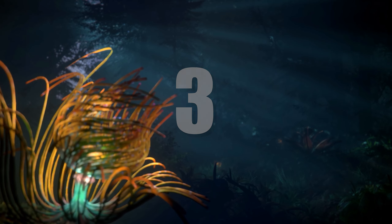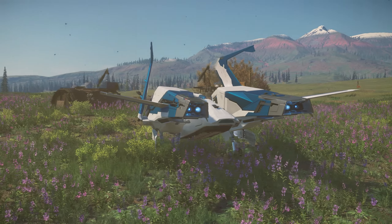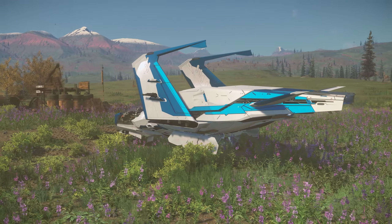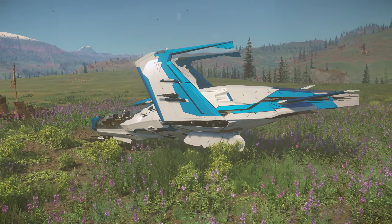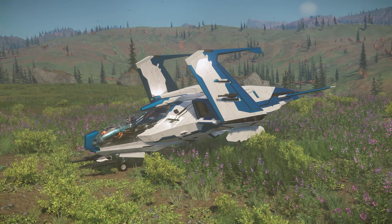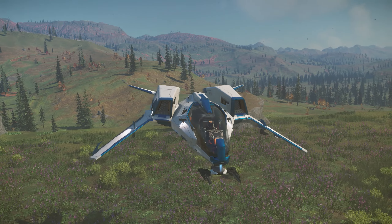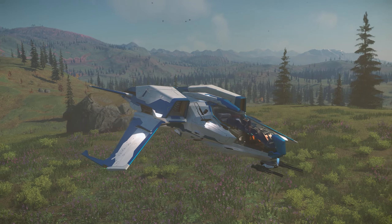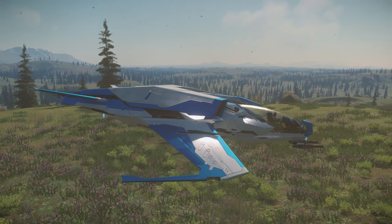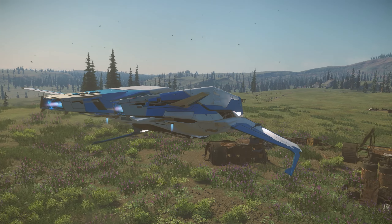Number 3: Sightseeing. With an unobstructed cockpit view that lets you take in all the breathtaking scenery the Verse has to offer, and an efficient engine that allows you to get lost in your journeys, the Alpha is positioned perfectly as a sightseeing ship. Paired with its agile ship chassis, an easy-to-master flight model makes the Alpha a joy to take for a spin. And if you come across any discoveries that you want to bring back home with you, tossing them under the cargo pod is a simple task. For these reasons, using the Alpha for sightseeing is number 3.